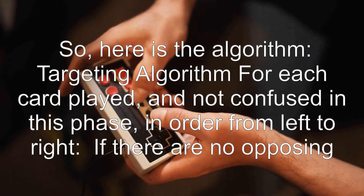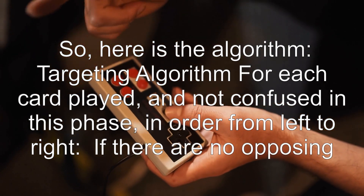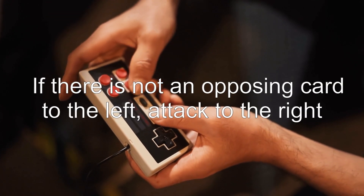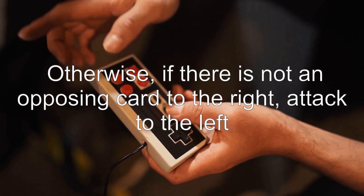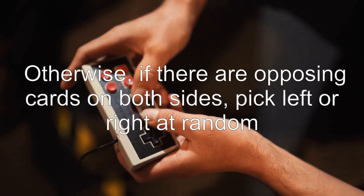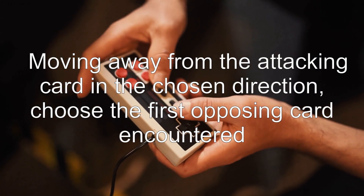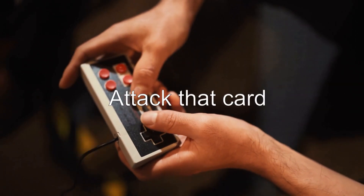Here is the algorithm — targeting algorithm for each card played, and not confused, in order from left to right. If there are no opposing cards, the fight is over. If there is not an opposing card to the left, attack to the right. Otherwise, if there is not an opposing card to the right, attack to the left. Otherwise, if there are opposing cards on both sides, pick left or right at random. Moving away from the attacking card in the chosen direction, choose the first opposing card encountered and attack that card.